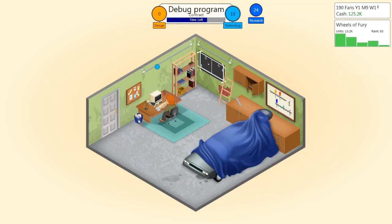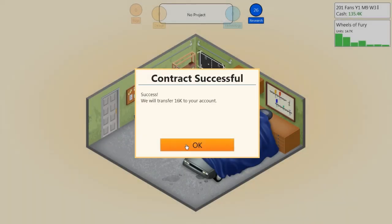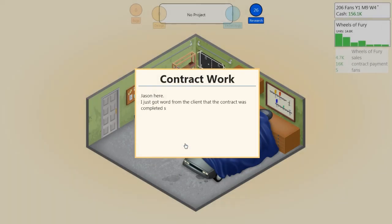Come on, faster, faster — are we going to do it? We might do — yeah, I think we got it! Success! They will transfer 16,000 to our account. Jason confirmed the contract was completed successfully — excellent work. He usually has new contracts every six months, so check back some time.